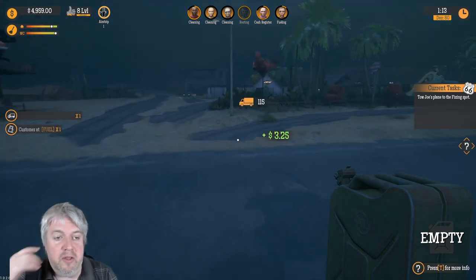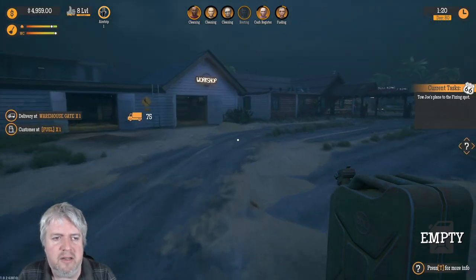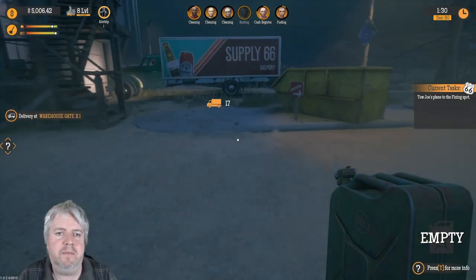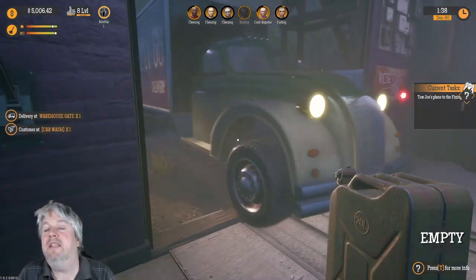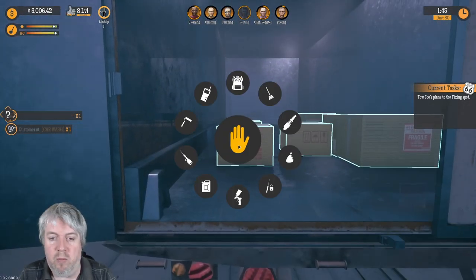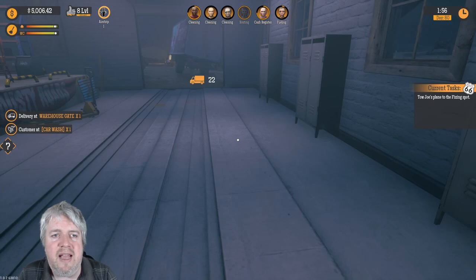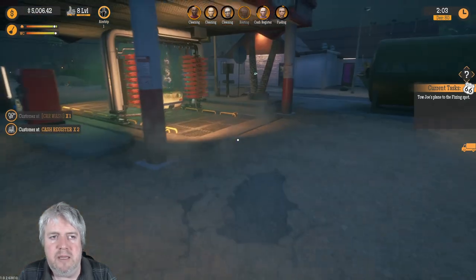I'll also just put the things back in the container and get the hats onto the shelves. The reason we're not using that is because it seems to use up the parts and it's really hard to keep on top of the parts unless you're focused on it. At the minute we're not doing that, but we may do in the future. If we need money it's a great way of making money, but we're pretty good for money right now. The airstrip icon in the top left means something's going on at the airstrip.